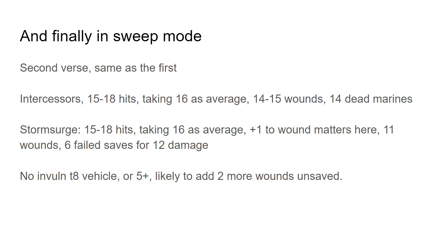In sweep mode with plus 1 to hit and plus 1 to wound: against Intercessors you're likely talking 15 to 18 hits, taking 16 as an average, 14 to 15 wounds, 14 dead marines rather easily. Against the Storm Surge, 15 to 18 hits — taking 16 as average — plus 1 to wound actually does matter here as it's strength 8 versus toughness 8. You're likely to get 11 wounds with 6 failed saves for 12 damage, which is still respectable. Though obviously smash mode is better against something like the Storm Surge. Against a toughness 8 vehicle with no invul or a 5+ invul — say a loyalist Land Raider — you just add 2 more wounds unsaved, so another 4 damage. Smash mode is for vehicles; it's just going to crush in that comparison.